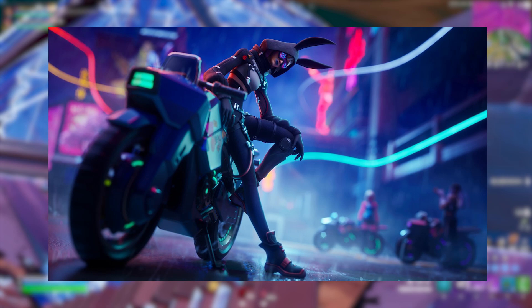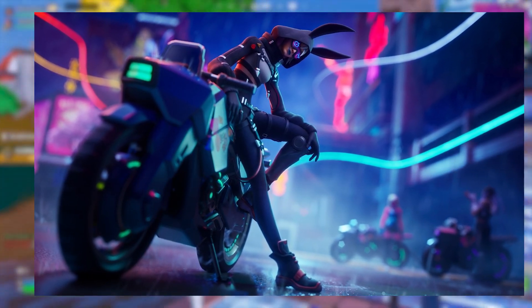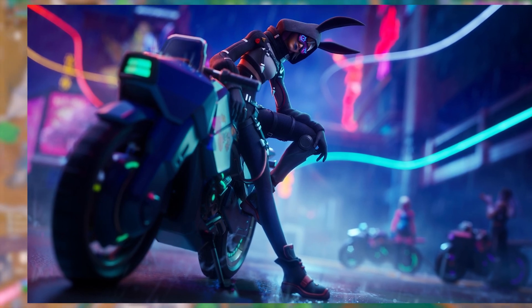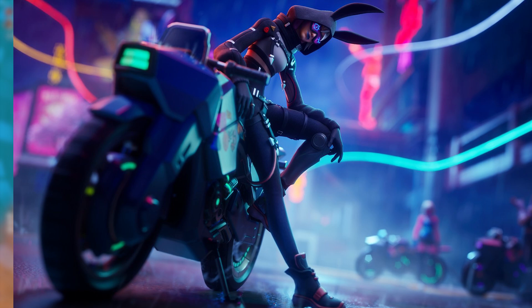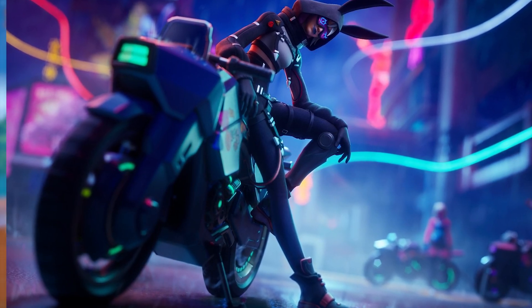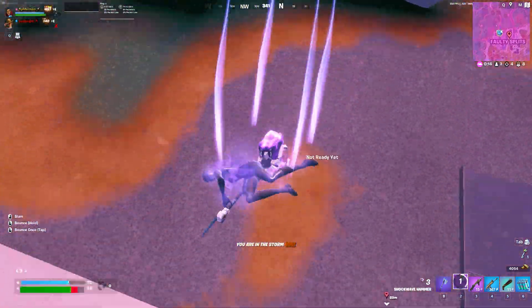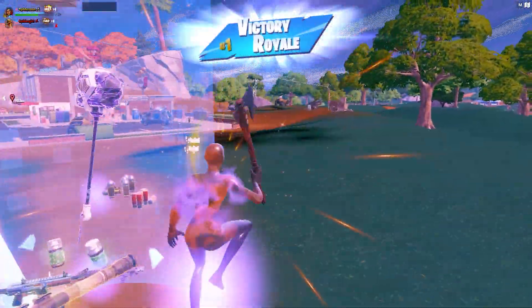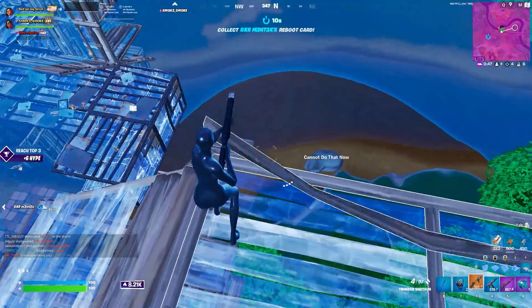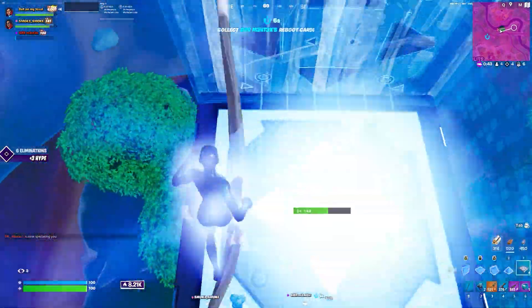An awesome bonus from this teaser is that High Wire is leaned up on a motorcycle, and it was confirmed by data miners that this bike is not going to be a glider — it's actually our first look at one of the brand new vehicles being introduced in Chapter 4 Season 2. It was confirmed by data miners and reliable sources from Epic that we're going to be getting a new set of vehicles including motorcycles, regular cars, and semi trucks that are going to be very futuristic and revamped to fit the Neo Tokyo theme.